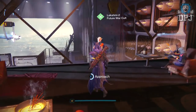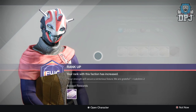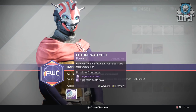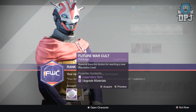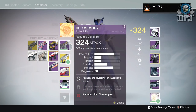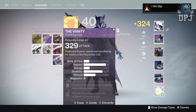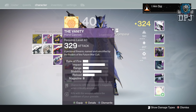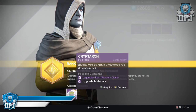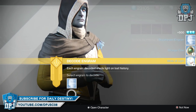Let's get straight into the video and start off on my Warlock with that Future War Cult package. I'm after weapons with decent rolls, shaders, and ships. I got the Vanity hand cannon — four Molts and four Strange Coins — dropping a 329 attack, with mods Grenade and Rescue Mag.